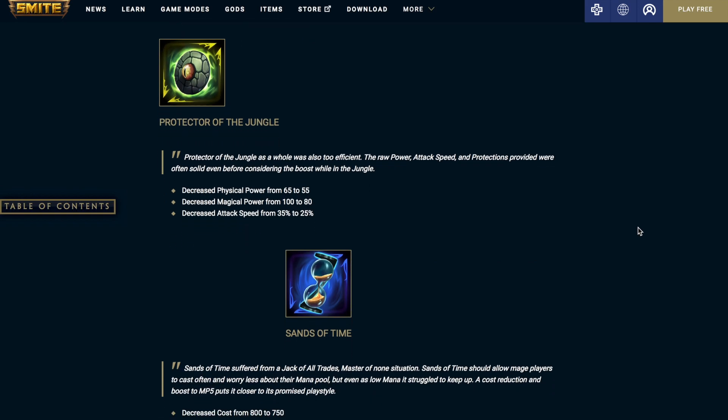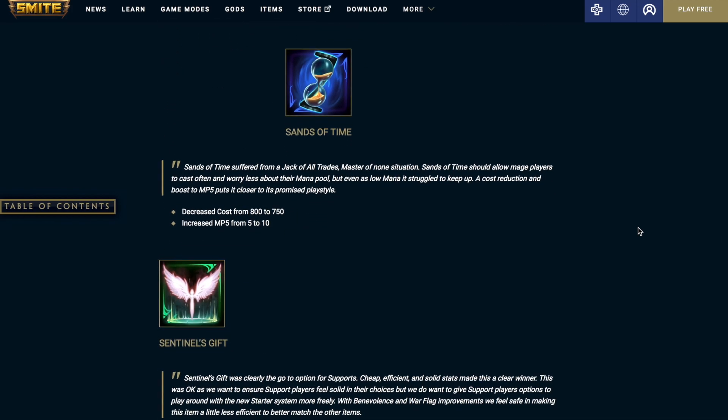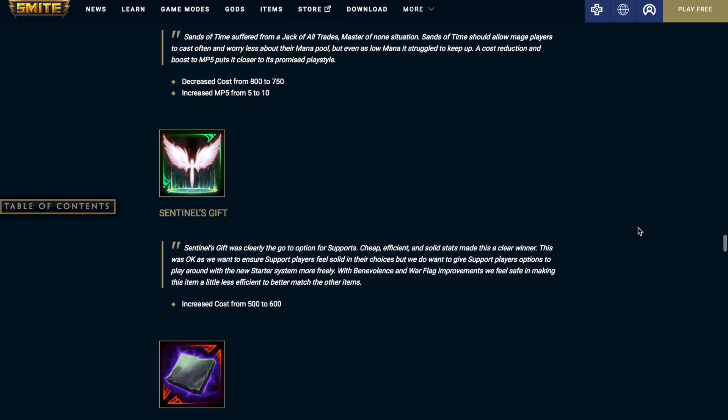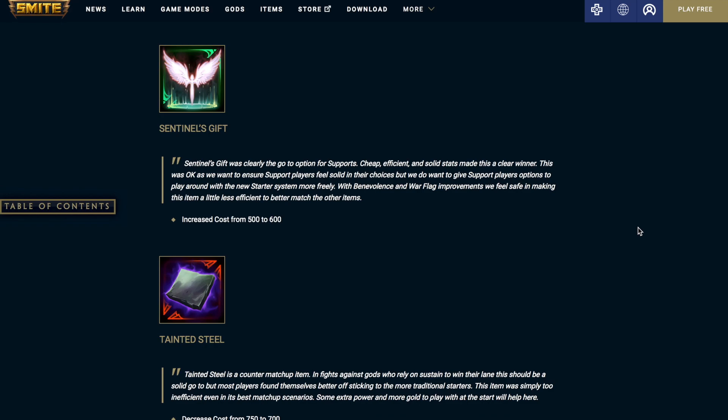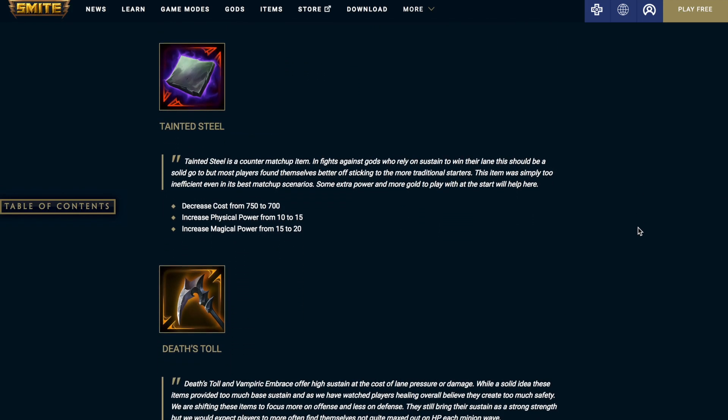Protector of the Jungle: decrease physical power from 65 to 55, decrease the magical power from 100 to 80, and decrease the attack speed from 35% to 25%. Sands of Time — I think this item is kind of bad. Decrease the cost from 800 to 750, increase the MP5 from 5 to 10. It's definitely a move in the right direction, but I still think this item is bad. Sentinel's Gift: increase cost from 500 to 600 — not a huge change, but this means I'll be picking up fewer multi potions with the way I build. Tainted Steel: decrease the cost from 750 to 700, increase the physical power from 10 to 15, increase the magical power from 15 to 25. Nice changes for this item.